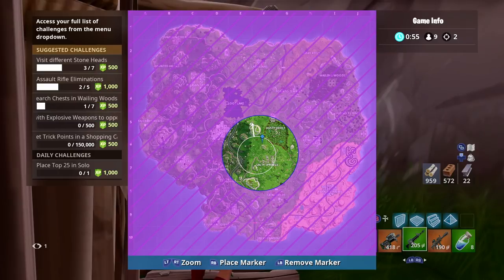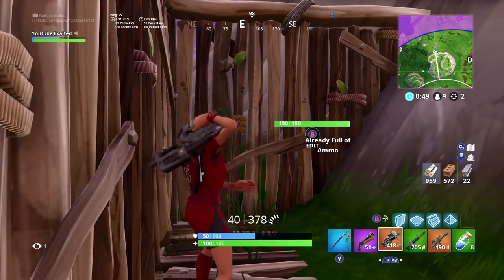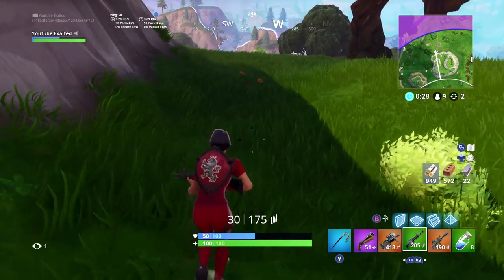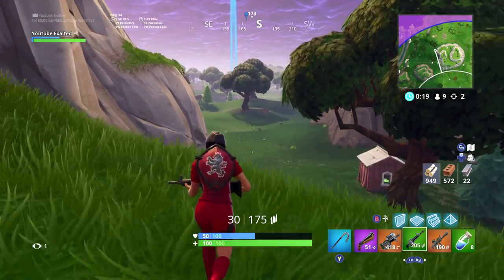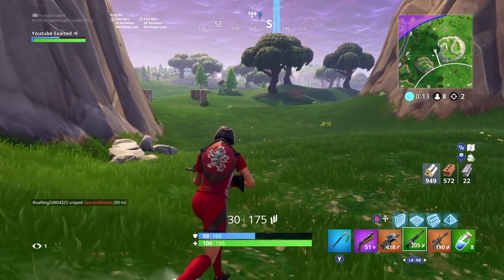The biggest thing you want to avoid in the late game is getting third-partied. You're gonna want to rotate to the smallest side of the circle — less people are gonna be over there. Then you're gonna want to find some natural high ground, so instead of being down in the river, I'm probably gonna choose to go up here. I'm gonna start rotating there now. Also, one thing to note: when you get a new circle, you're gonna want to push into that circle much sooner than later.